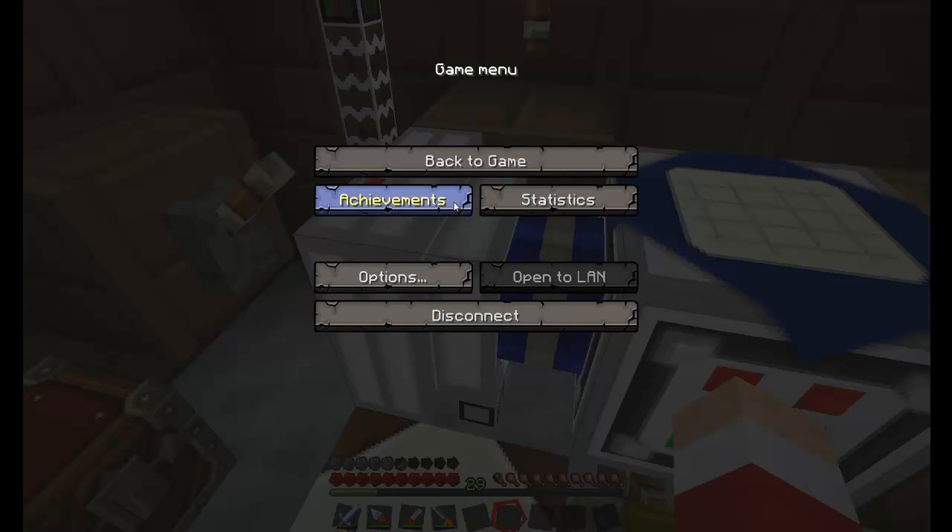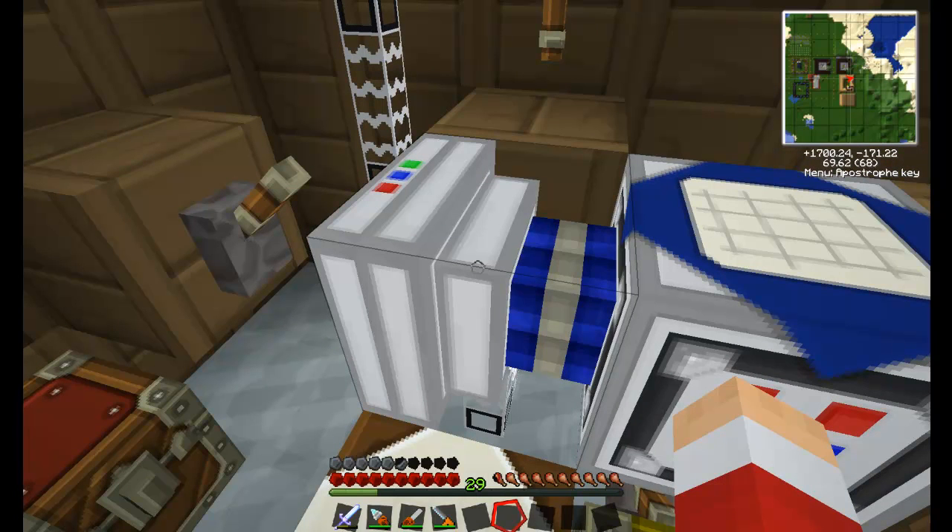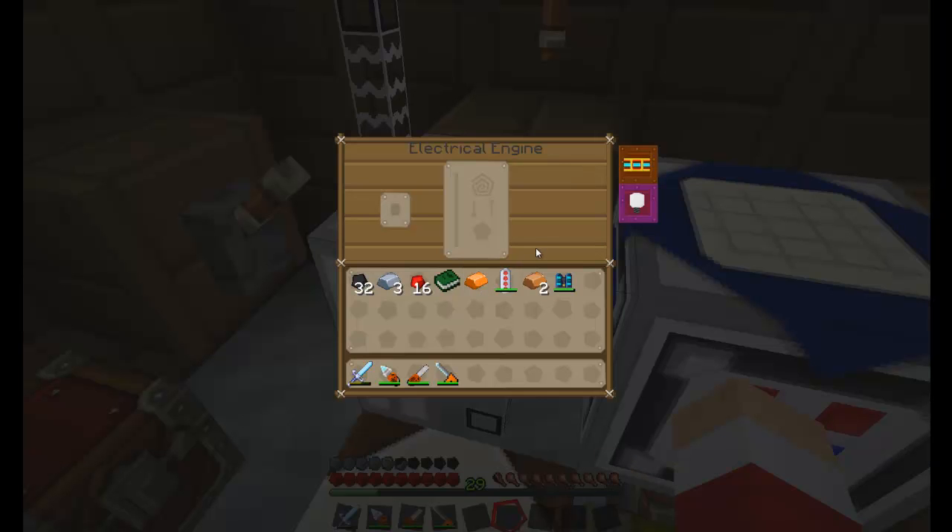Hello, and welcome to another of Bob's videos. This time we're going to be looking at upgrading the electrical engine. I'm using a slightly different texture pack from default, so this is named Spikes.